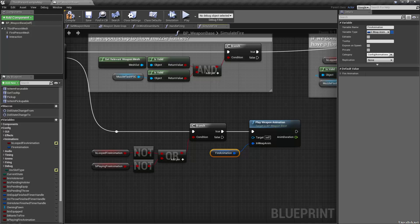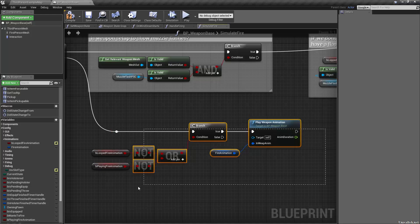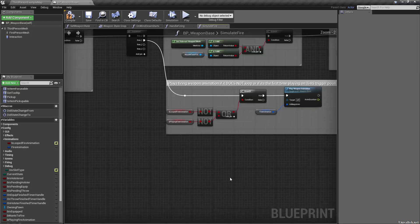We don't have any fire animations set up yet for the first person, but I'll be supplying those once we get further along. That's the end of that. This plays the firing weapon animation if it does not loop or if it's the first time playing on this trigger pull.